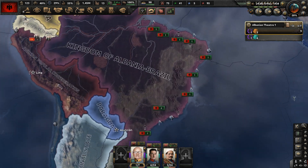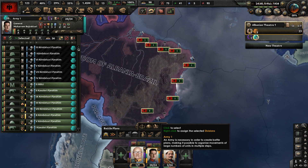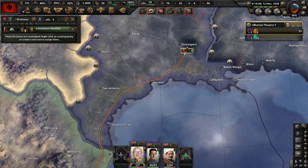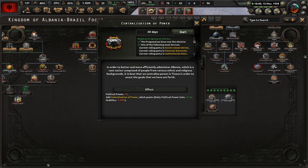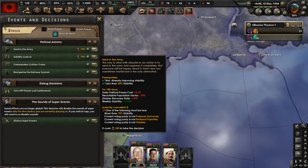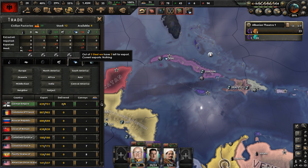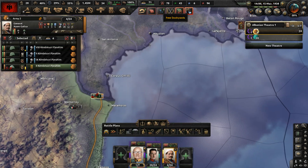We've taken Brazil — the Kingdom of Albania now owns Brazil. We have tons of divisions and manpower from Brazil. Some divisions are stuck in the USA — probably volunteers. We're done with King Zog's focus branch. Let's now do Centralization of Power. We'll send in the army to solidify control over Brazil and get some stability. We have three military factories — let's make more guns, though we're lacking steel. Trade for steel from Germany again.